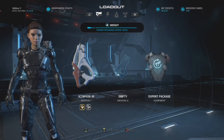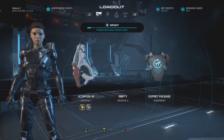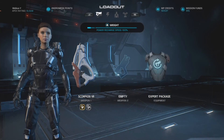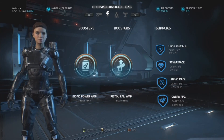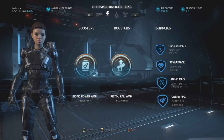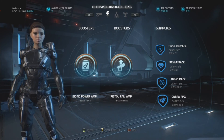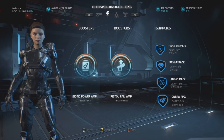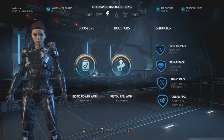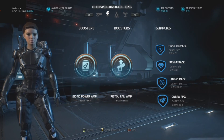For equipment, I highly recommend an expert package — reduce your power cooldowns by a small amount as well as increase your pistol damage. For consumables, first up definitely recommend a Biotic Power Amp, making your Shockwave hit really hard when you cast it as well as making your Singularity explosion a little bit stronger. And a Pistol Rail Amp for the second one, just making the damage you deal with your Scorpion or whatever other pistol you're using a little bit more potent.